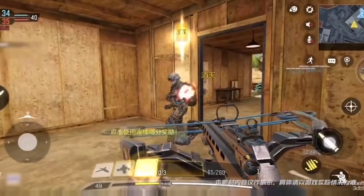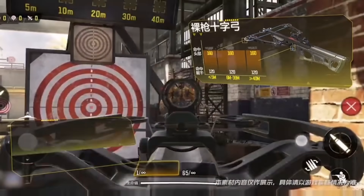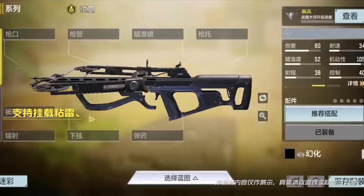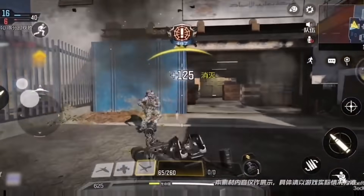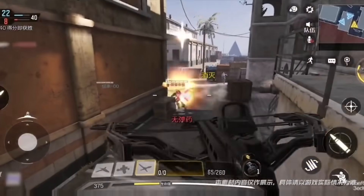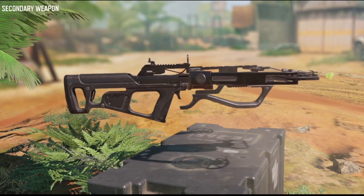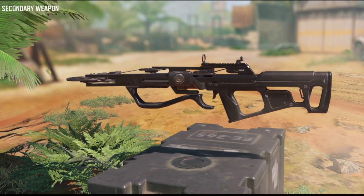The crossbow has really good mobility and it looks like it's going to have really good hip firing as well. The damage ranges are 160 to the head and 120 to the body, and it can do this beyond 40 meters, which is really cool. Keep in mind it has high damage, but once you shoot you have to reload that arrow, which can take quite long — so high damage but a slow reload speed.